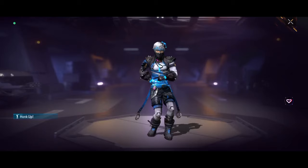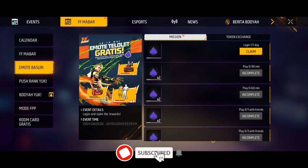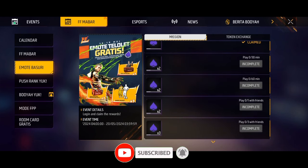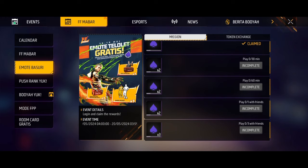We'll show you the emote — it's okay with the local mission, it's okay with the normal event. We'll show you a token in the game. We'll show you a 3-5 token in the game, and also a 1-5 token in the game. The game tokens are sold at a very low price.